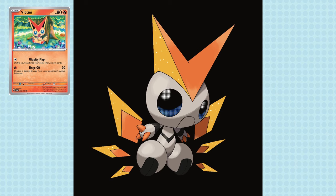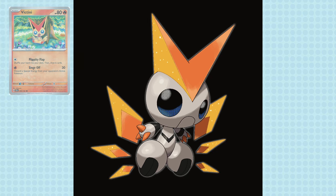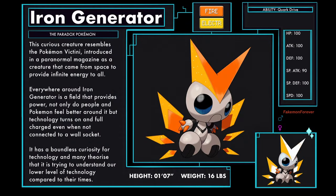I think I cooked with the perspective and digitalize here — seems today I'm just all about tooting my own horn. Iron Generator, the Paradox Pokémon, Fire and Electric type. This curious creature resembles Victini, introduced in a paranormal magazine as a creature that came from space to provide infinite energy. Around Iron Generator is a field that provides power — people and Pokémon feel better near it, and technology turns on and fully charges even without a wall socket. It has a boundless curiosity for technology, and many theorize it's trying to understand our lower level of technology. Iron Generator has the ability Quark Drive.